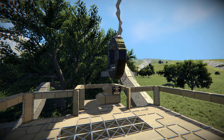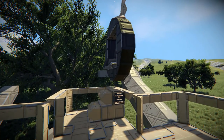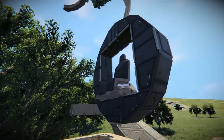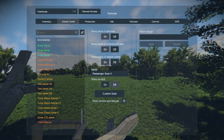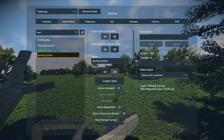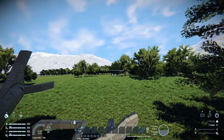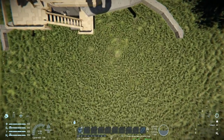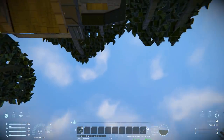Over here is the tire swing - this thing is very fun to use. It does have some instructions: once you're sitting in the chair, find the swing control group, take control of it, then press one to draw it back and press it again to release it. Hopping in, I find the control block - the swing control - and take control.